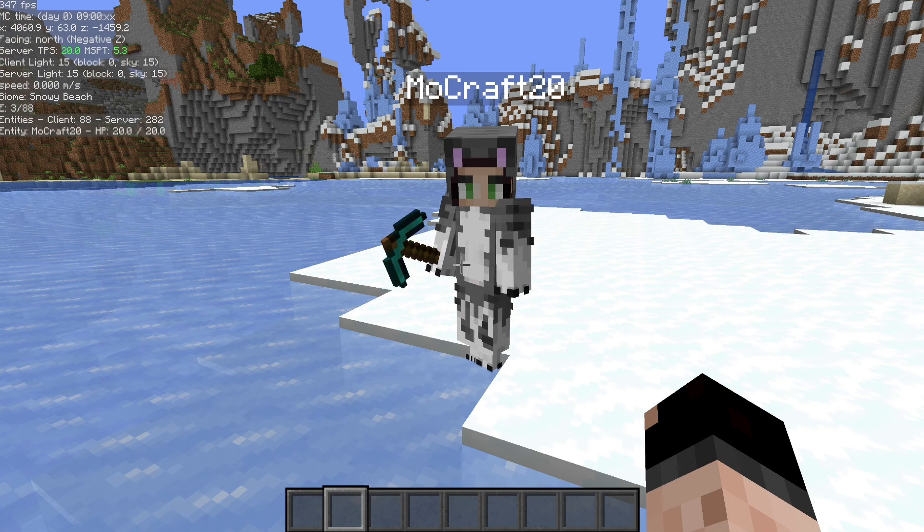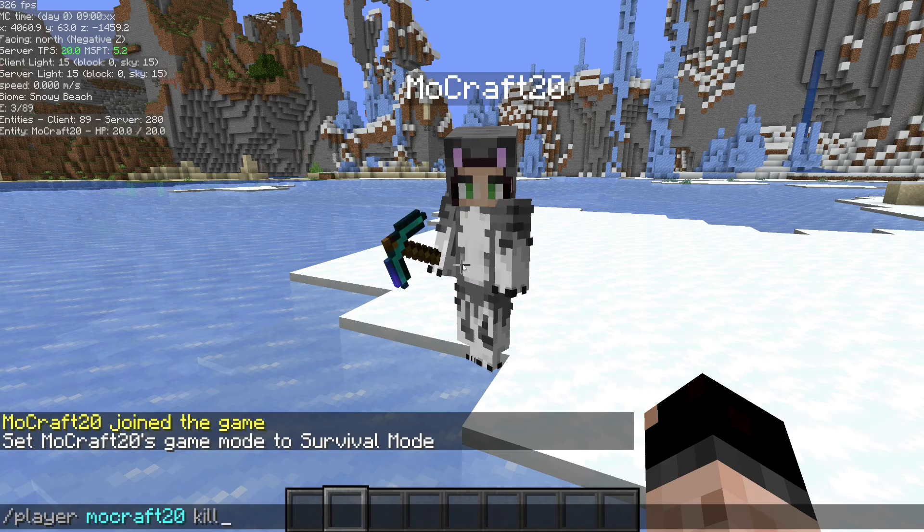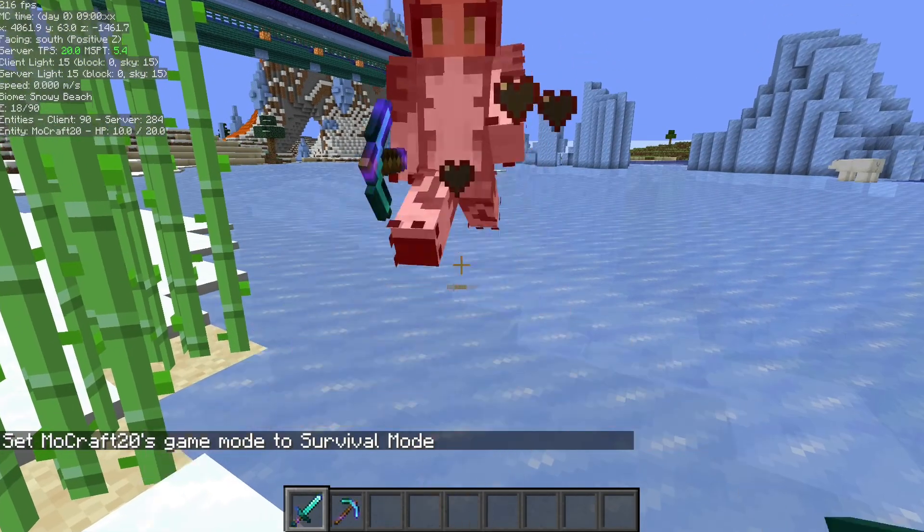These bots are going to spawn in whatever game mode you are in when you write the command. This bot is currently in creative mode; we can change that player to survival just by typing in the name and the mode. Note that if you use the kill command to remove a player, it treats it as logging off, so they're not going to drop anything — they'll keep their inventory.